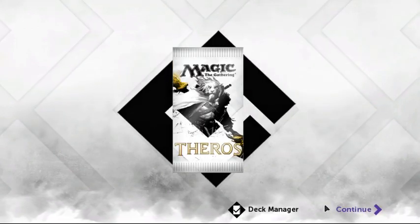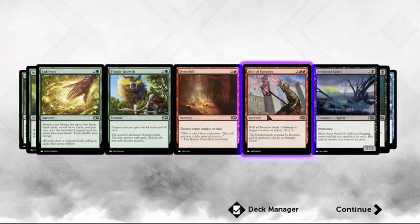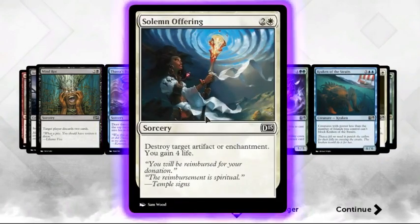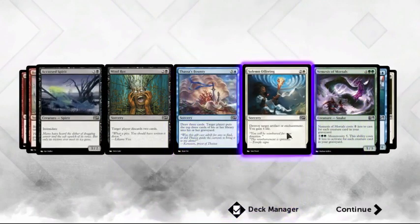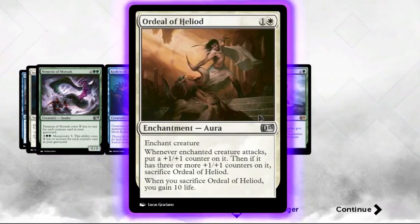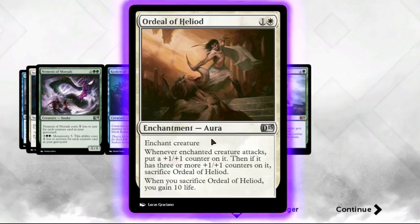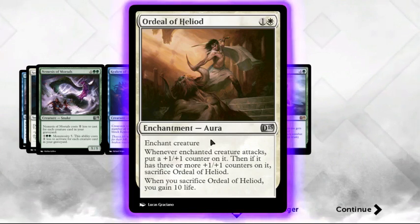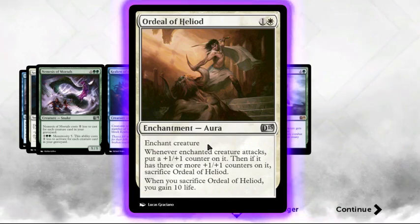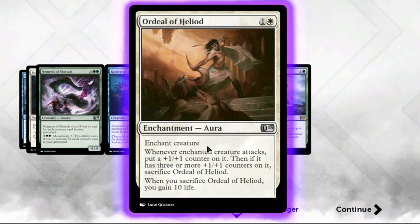In the booster pack — the old card pack — good God. One white card, that's it. Still, it's a nice white card. Oh wait, two white cards! Enchanted Heart is amazing with this one. The other one: whenever enchanted creature attacks, put a plus one plus one counter on it. Then if it has three or more plus one plus one counters, sacrifice Ordeal of Heliod — and when you do, you get 10 life. That's actually pretty cool.